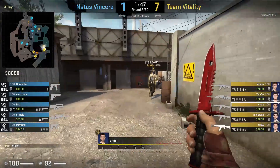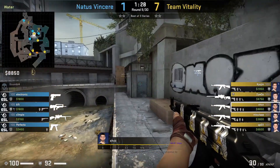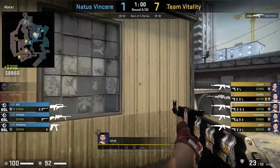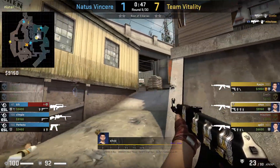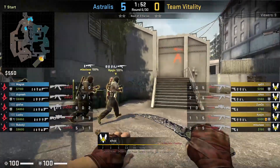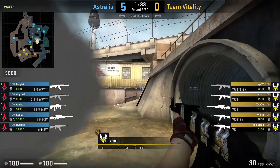Another position Shox likes to hold once he gets control of water is inside this cubby. Zaiwu pushes up short and gets a kill here. What's nice about this spot is that it is hard to clear — you'll have an advantage in aim duels with the CTs. You can get a lot of information from this position as you can hear the CTs rotate if they aren't too conscious. CTs mid-round commonly push into short and water for info — in a 4v5, Electronic pushes into water and Shox kills him easily from the cubby.